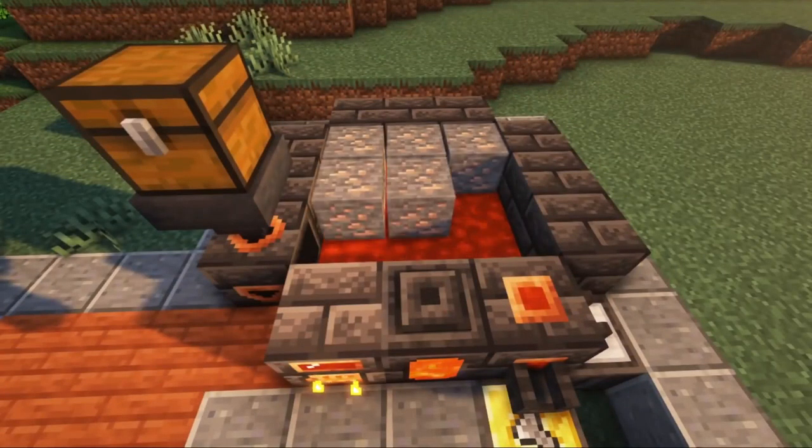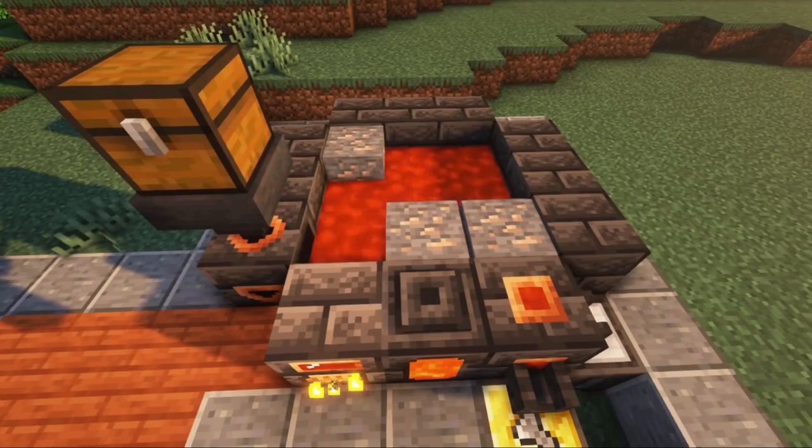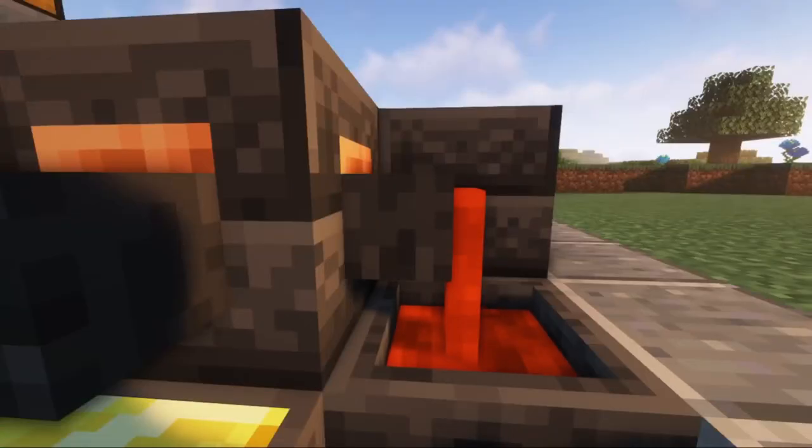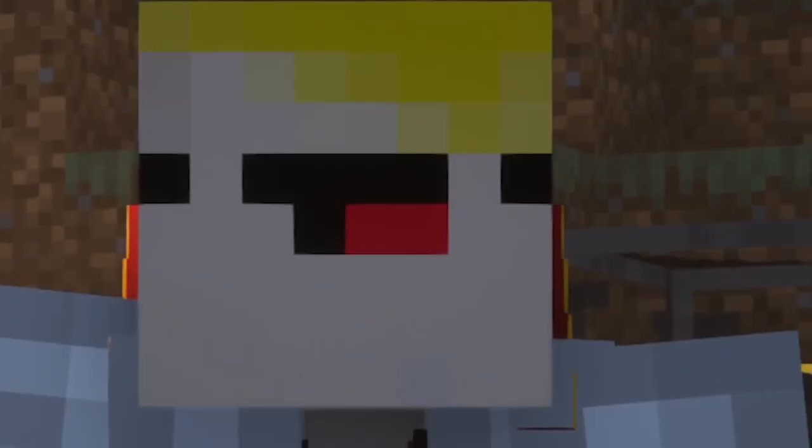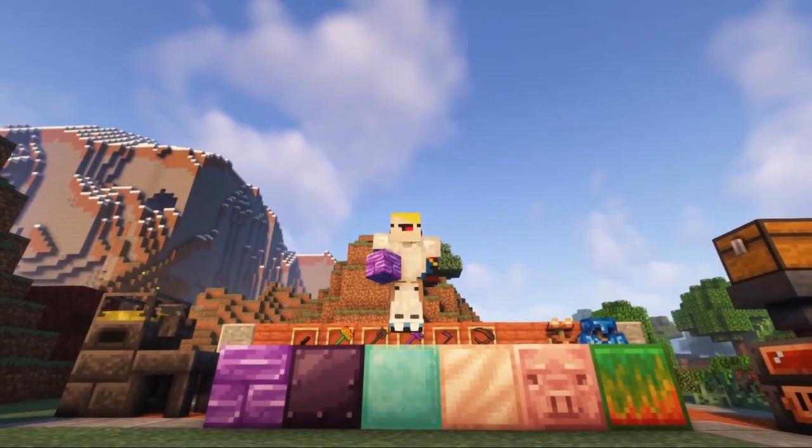In addition, this mod has the ability to create liquid versions of materials — that is, you will melt them in a special furnace, getting more resources at the output or combining resources to get new types of alloys.